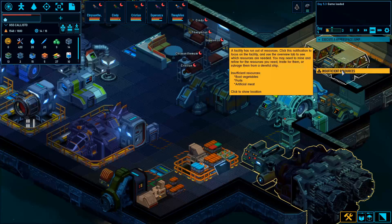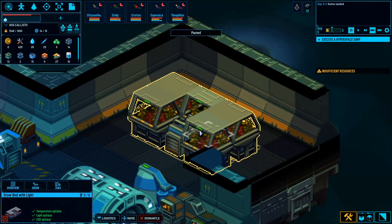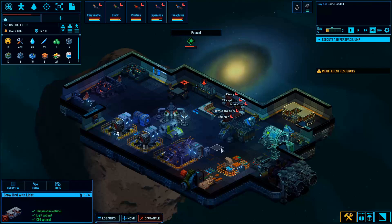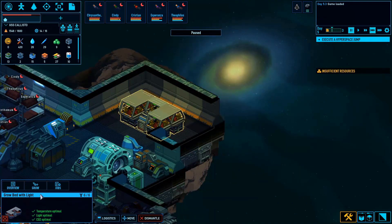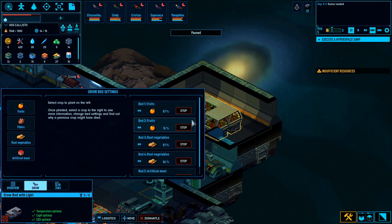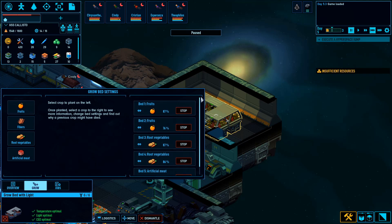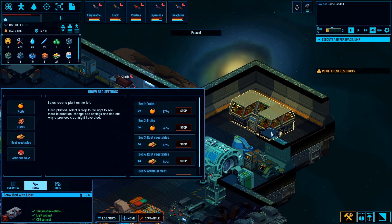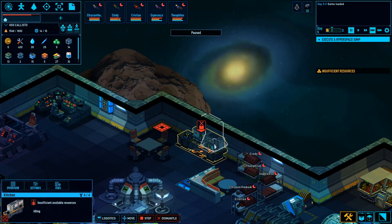Let's figure out what the insufficient resources are. Our meat — we are growing it in this grow bed with light. We don't have enough lying around to plant additional crops. You can see we are growing fruits, vegetables, and meat, which is exactly what we need more of. They're at about 76% to 80-something percent, and they'll be done soon.